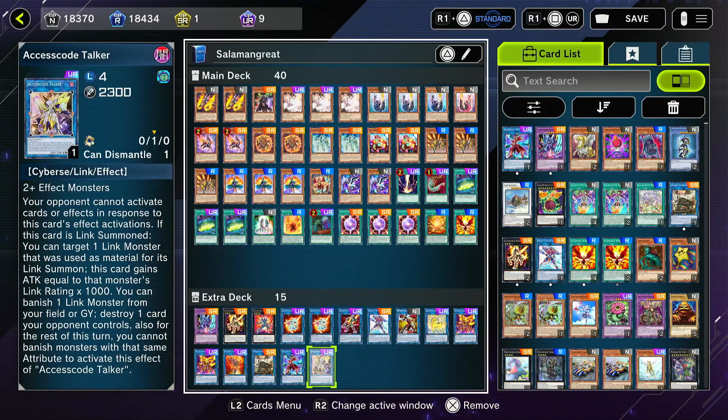I'm not gonna lie, I kind of struggled making this deck list because Salamangreats — the best way to use them is to link something with the same monster. I don't know, it's weird. It is what it is. Without further ado, let's just get right into the matches.